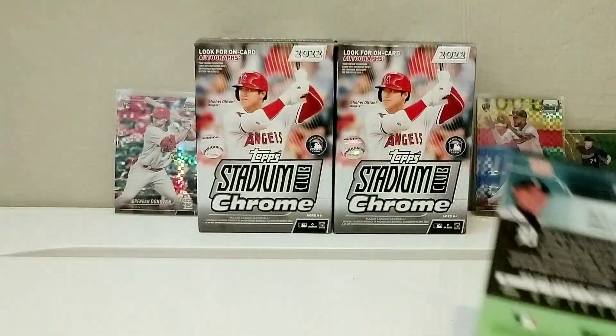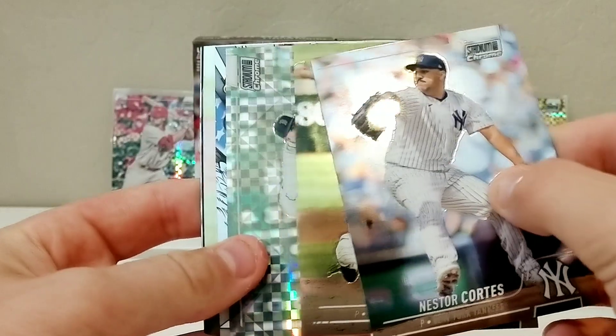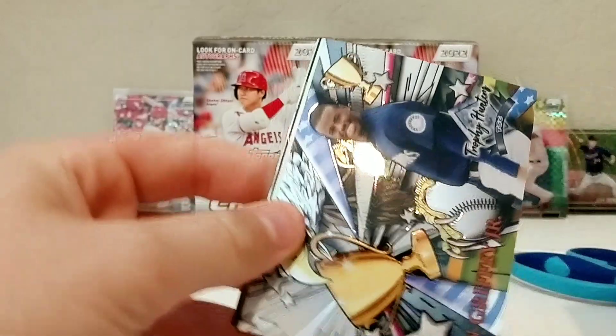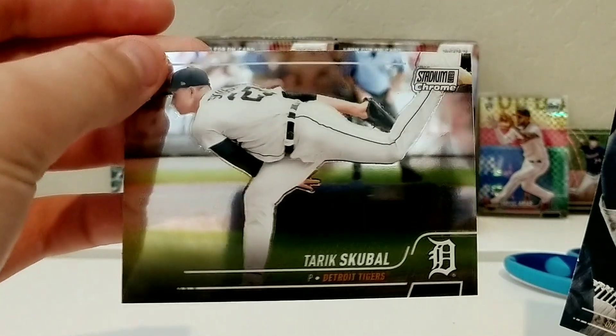Nice rookie on the X-Fractor — we'll take any rookies on those. Nestor Cortes, Nasty Nestor. Lance Lynn. The X-Fractor is Trevor Story — another great picture. Another Trophy Hunter Ken Griffey Jr. — we got an X-Fractor of him before. Yu Darvish, DK Matsui of the Yankees, and Tarik Skubal.